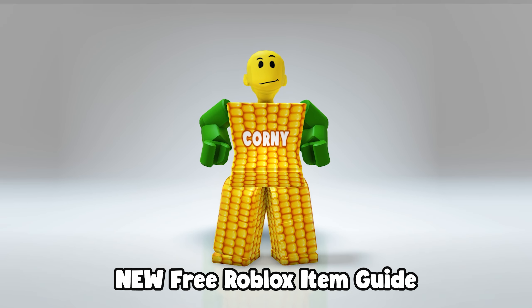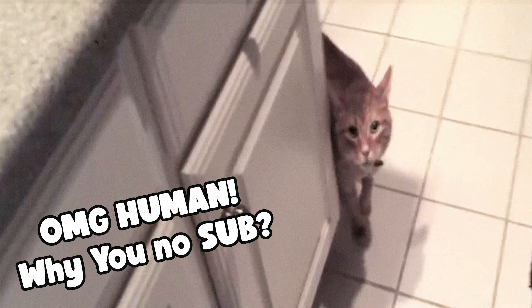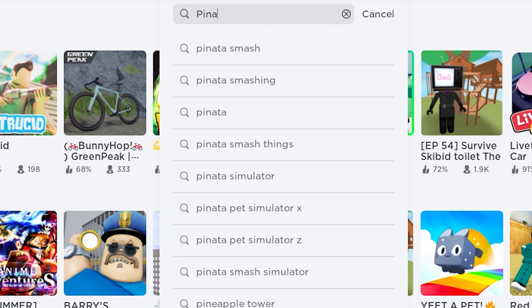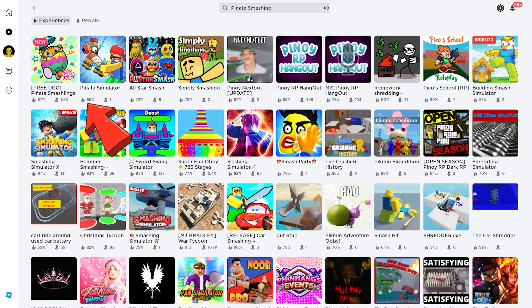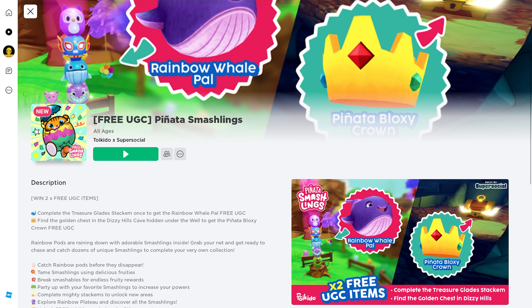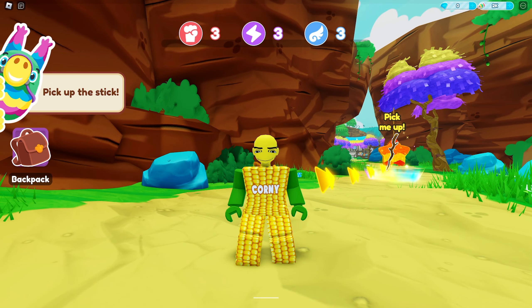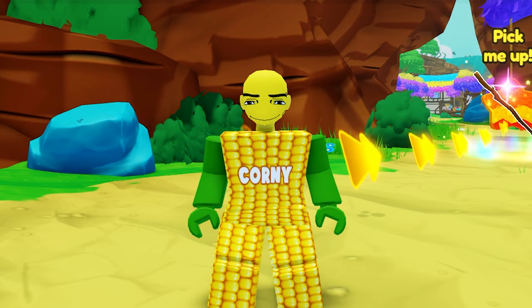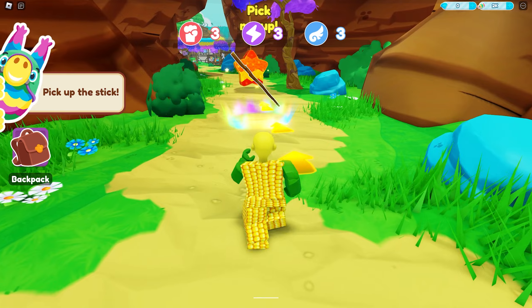Hey, it's time for a new free Roblox item guide. Join this game called Pinata Smashlings. This game just released not one but two free UGC items — yes, really — and they're not hard to unlock. Let's get started with the basic guide. First, you need to get this stick.